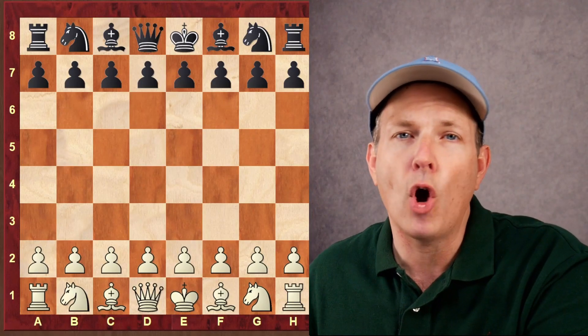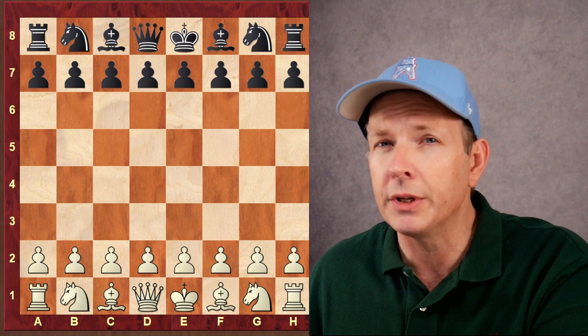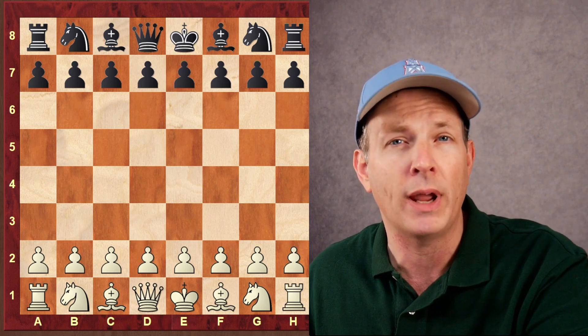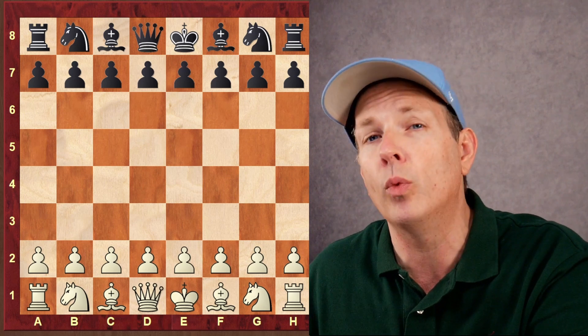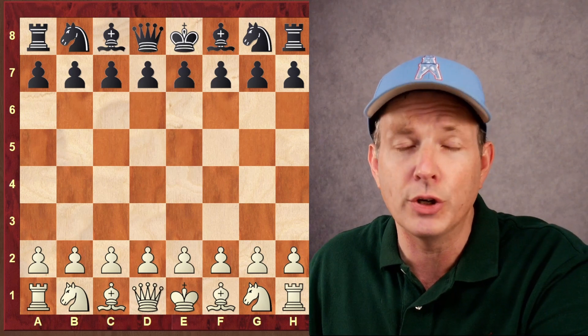Today we have five opening traps from the most popular opening in chess, the Sicilian Defense, where black seeks to immediately unbalance the play and create an asymmetrical pawn structure. These traps are going to help you win games very, very quickly. Let's look at them in turn.